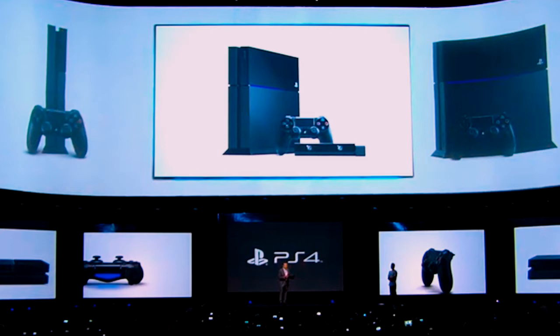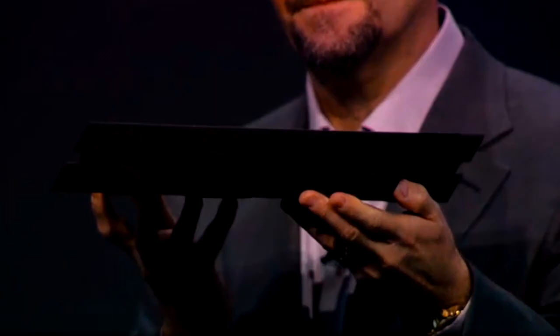As you can see in the picture, the top part of the console is that shiny black that the original PlayStation 3 was — when the PS3 first came out it had that really glossy shiny black. That's what the top part looks like, and then the bottom part of the console is just flat matte black, and there's a blue light separating those two sections.